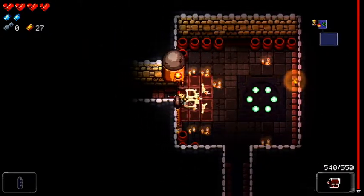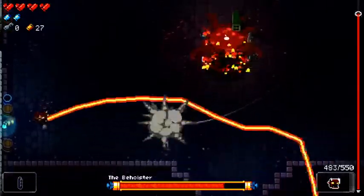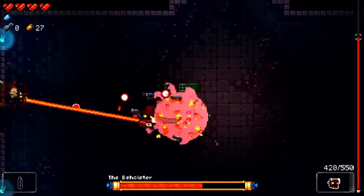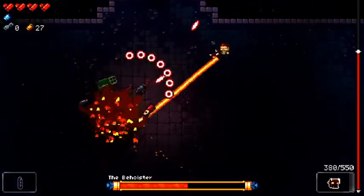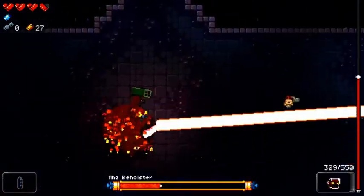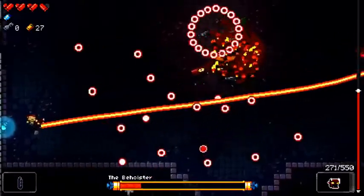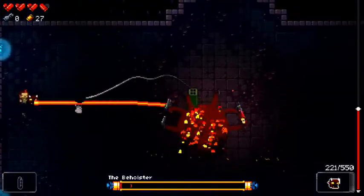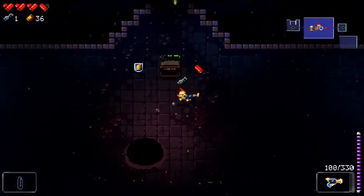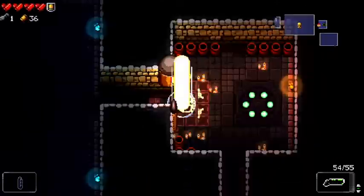Alright, who's our boss? We got guns. Oh, it's this boy, eh? I got a beam too, my dude. Alright, I totally did roll through that. The Beholster's dead. He's kind of like my easiest second floor boss. I don't really lose to the Beholster anymore. Well, that's pretty cool. We'll try this out for a room or two, see if we hate and or love it.